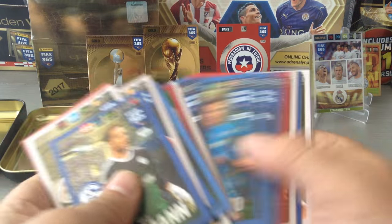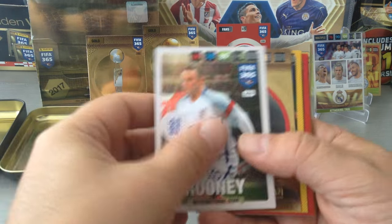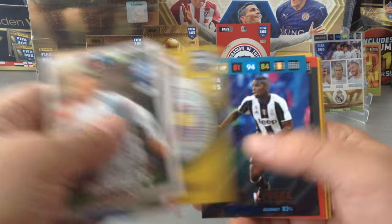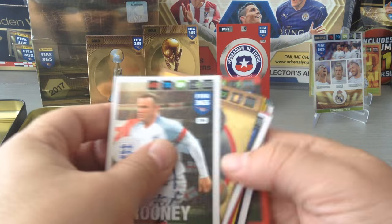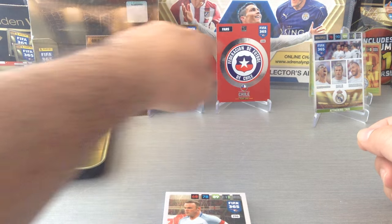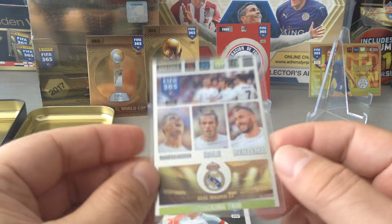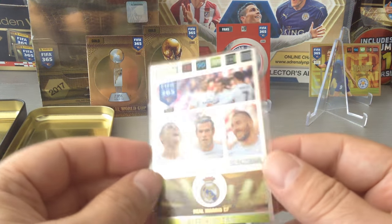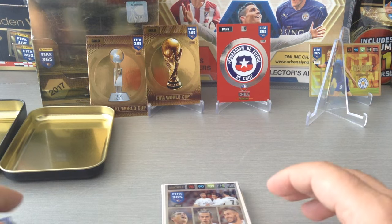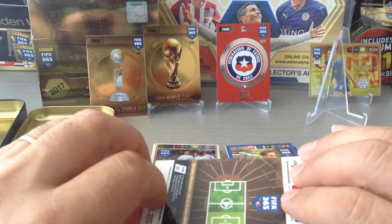So this wraps up the opening for the UK tin — 54 cards. Let's see how many inserts we got. 20, 21, 22, 23 — not bad at all. For me the nicest of all was the new laminated card for the multiple subset. It'll be even safer when you put it in a card sleeve.